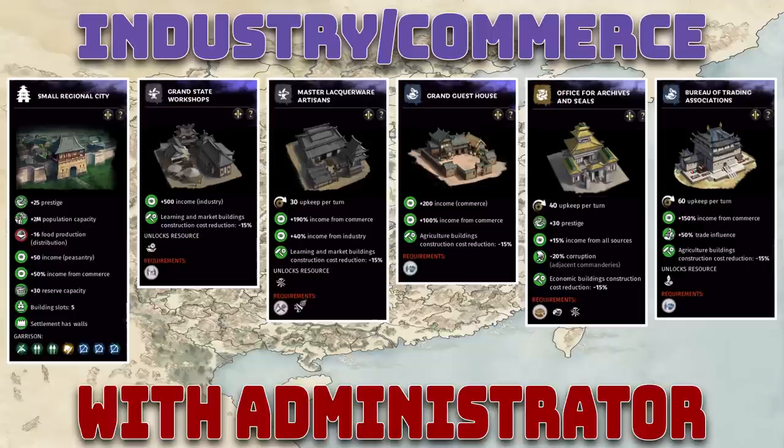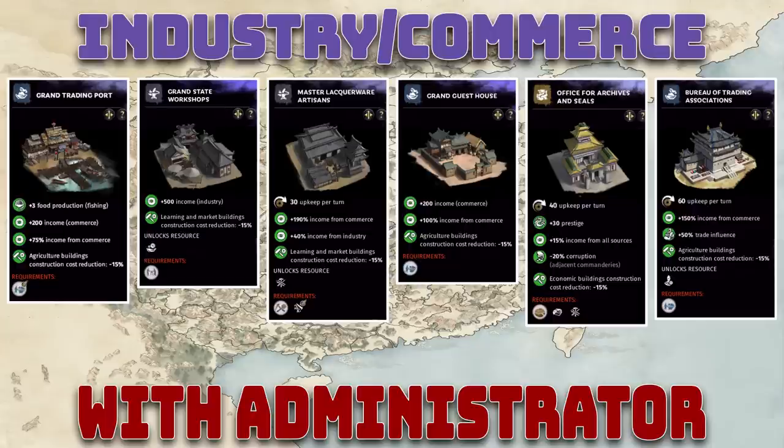The fifth building — which you build after reaching a small regional city — is the Bureau of Trading Association, your marketplace building, going for that 150% income from commerce. You don't build this first because the private workshop is much better at level five: only 30 upkeep per turn and 40% extra income from both commerce and industry. Sure, you don't get the 50% trade influence, but in the late game when you're at war with many factions and don't have many trade routes, you'd rather have that 40% industry income. If you have a trading port, definitely upgrade that to level five for maximum commerce income and commerce income boost.